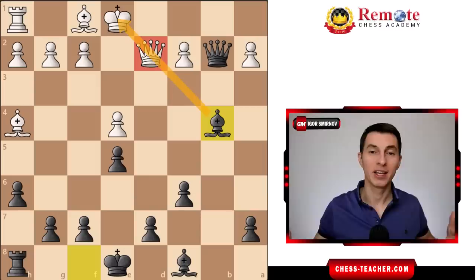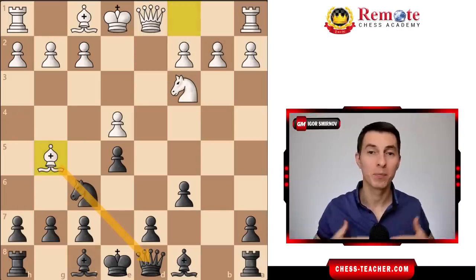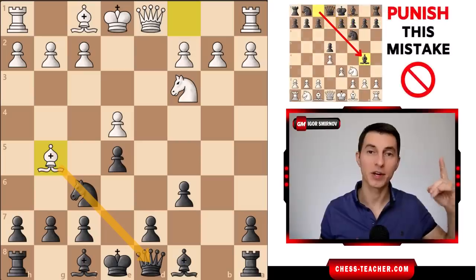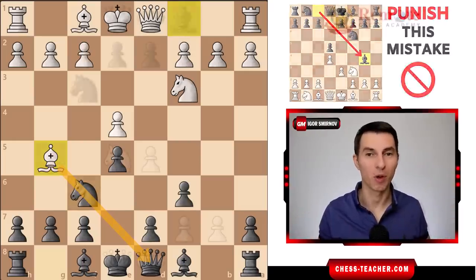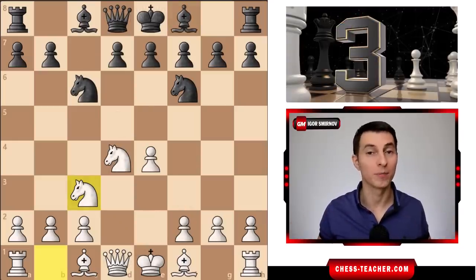So that's how white playing seemingly natural, normal-looking moves can be destroyed so quickly if you just know this common error in the Sicilian defense. Coming in number three on our list is yet another common error of black.